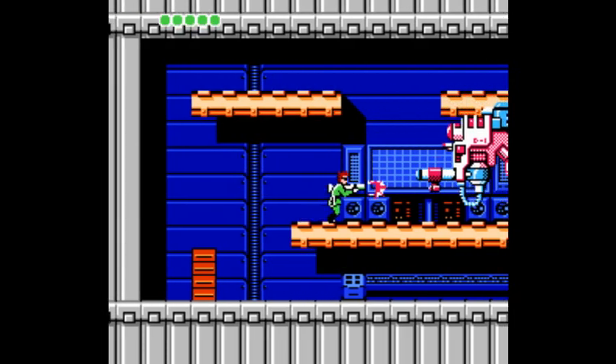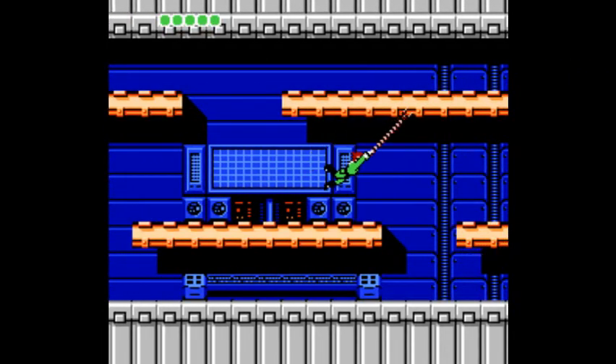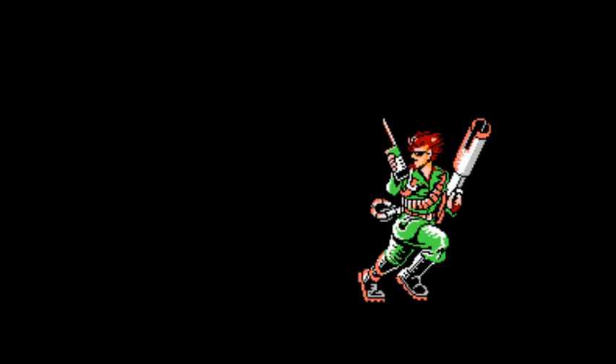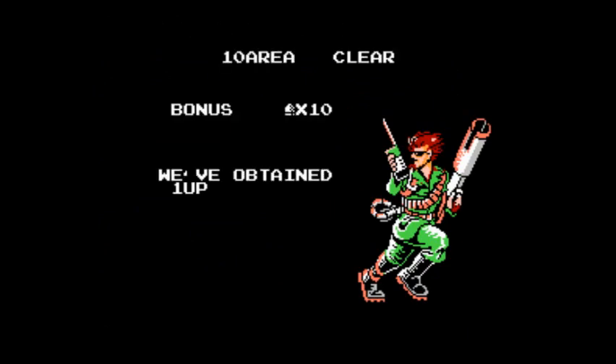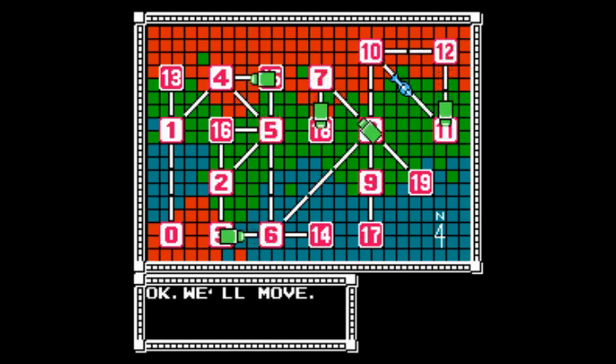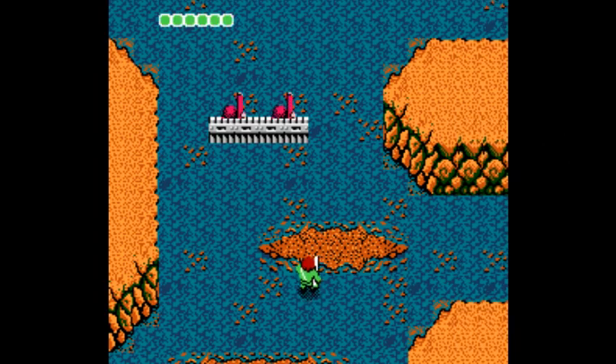At least they give you a break at the end of the level — just another PPP robot, one hit and he's dead. So that was really easy there at the end. But some of those bionic arm jumps are very tricky. We've obtained a one-up, so your reward for beating this level is an extra life. It's pretty funny if you die three or four times and then your reward is one life — I just died four times beating this level and you're going to give me one life back.